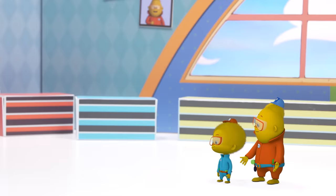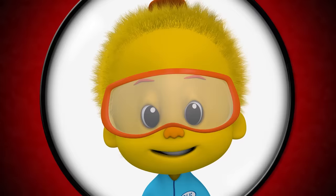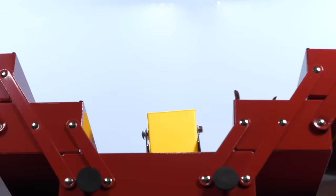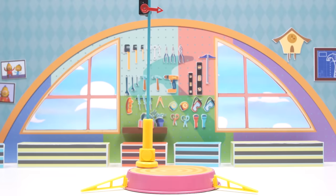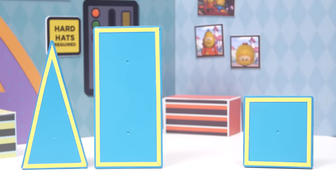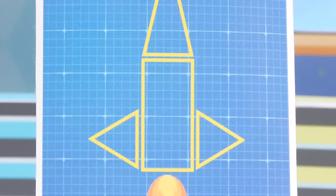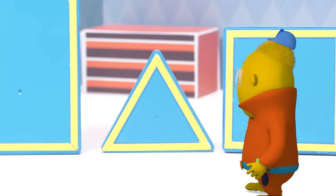It looks like we need these shapes to build the rocket. Do we have some pieces that are these shapes? If we look closely at the blueprint, we can see that each part of the rocket ship is a different shape. In order to build our rocket ship, we'll have to put the parts together so that they look just like the shapes on the blueprint. Let's start at the bottom. Which one of our parts has two equal short sides and two equal long sides like this? Is it the short triangle, the rectangle, the square, or the tall triangle?